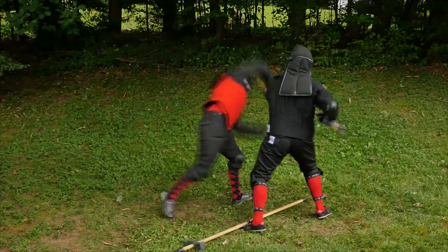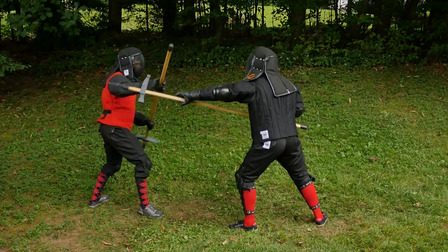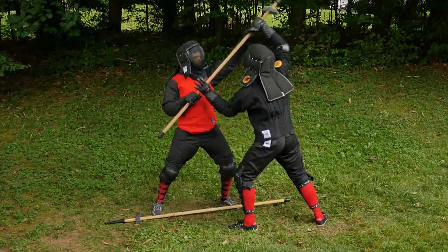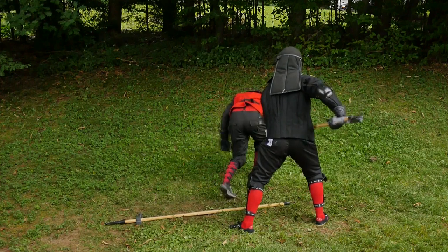Now to look at the counter. As Ben hooks Luke's neck, Luke drops his axe, then drives up with his right hand to break the hook from his neck, then uses his left hand to wrench the axe free from Ben's grip.